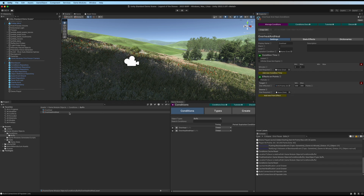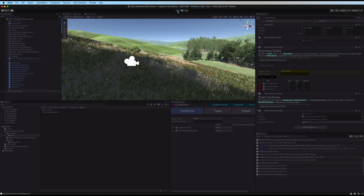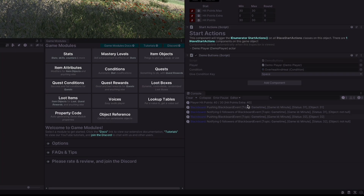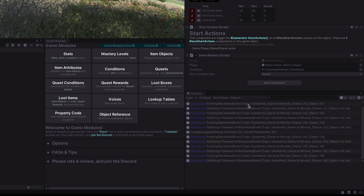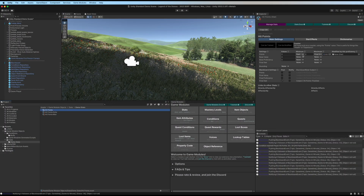Go back to our demo player, replace overheal with overheal and heal, and press play. Press space bar and now we have hit points 40 out of 30, hit points extra is 40. The difference is we're adding 10 points to hit points extra but also adding a thousand hit points to the point value — however hit points is clamped between zero and the final stat of hit points extra. So no matter how many we add, as long as we can never go over that value, hit points will always be clamped.